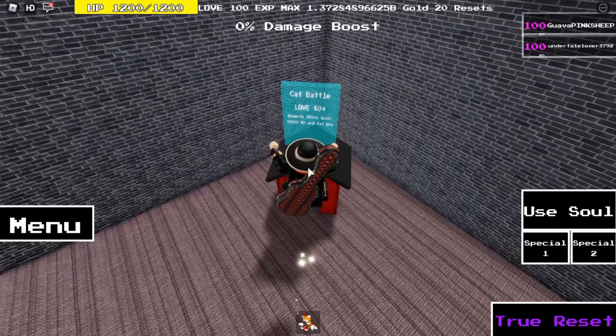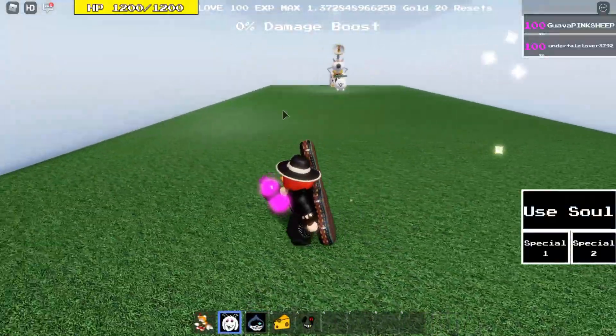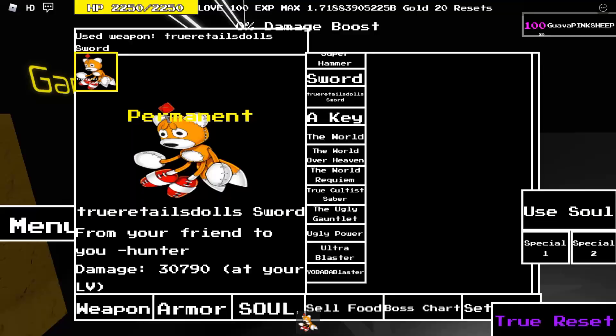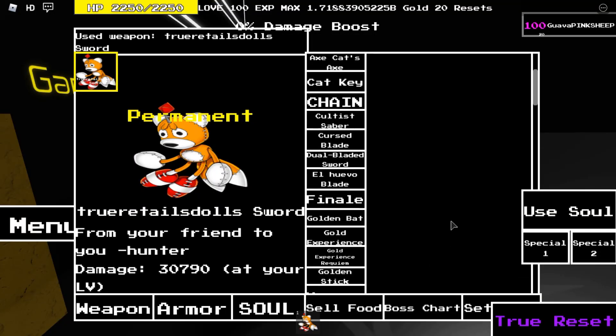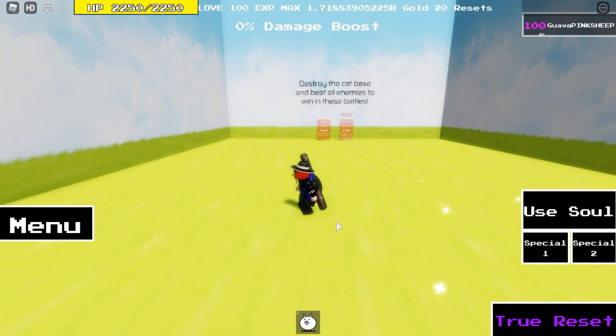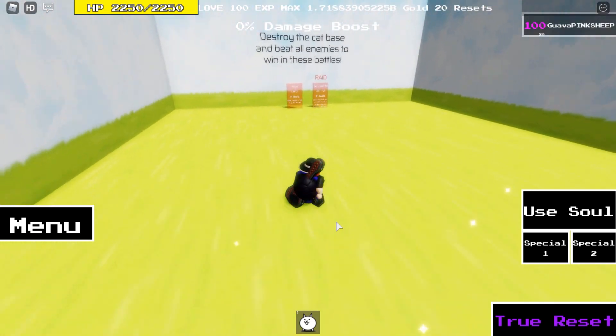So you want to be pretty quick. This fight is pretty easy I think — yeah, I just one-shotted it. Now this boss drops the cat key, which is used to access the battle cat secrets, or at least the second half of it.